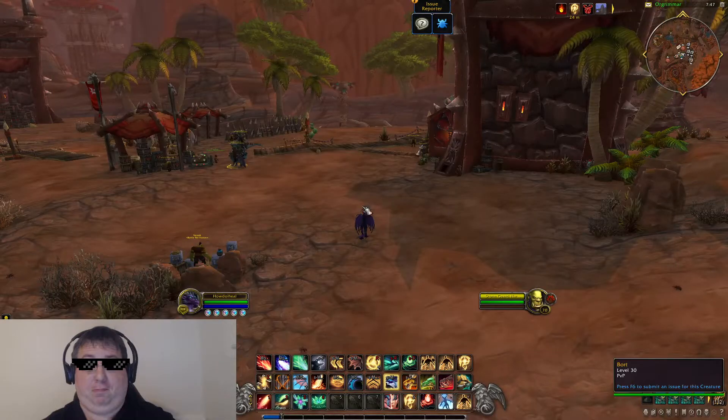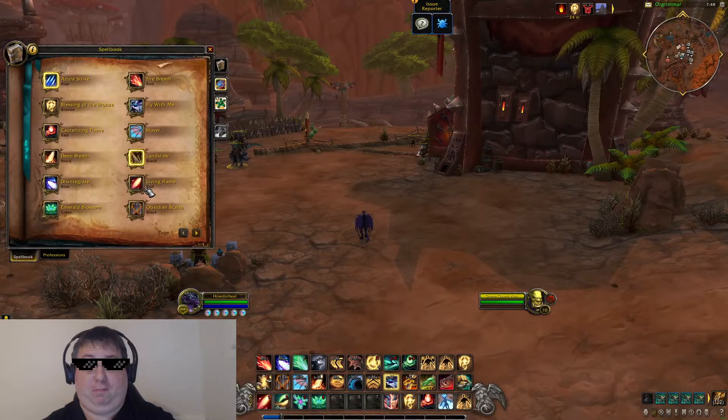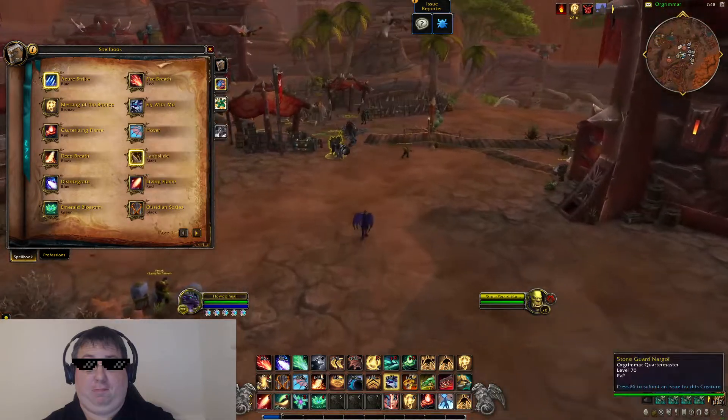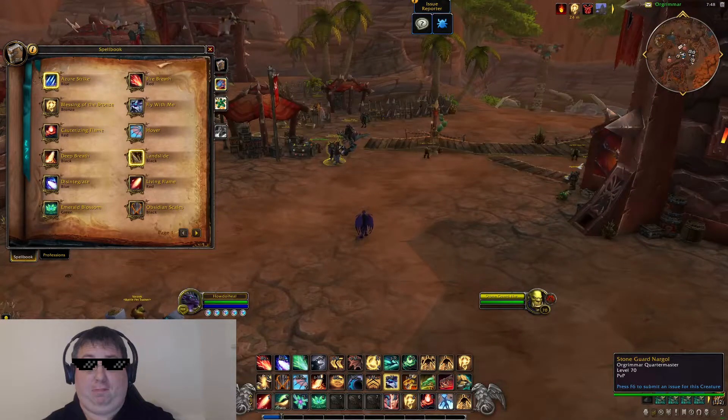Your basic heal is a single target heal called Living Flame — one second cast, heals for a little bit. Also, if you cast it on an enemy it will deal damage to them.